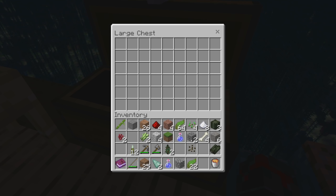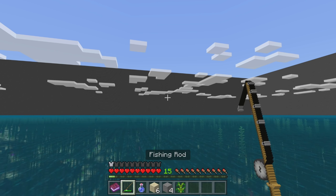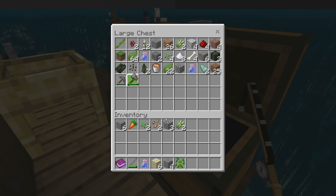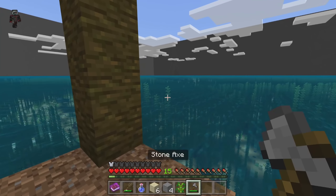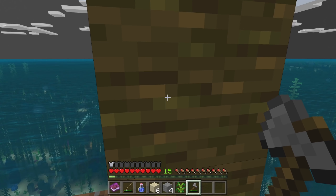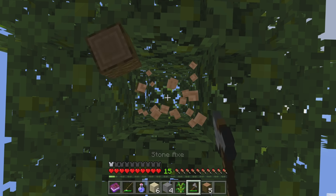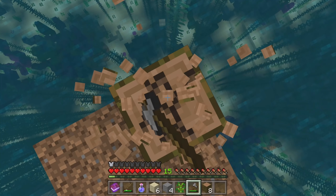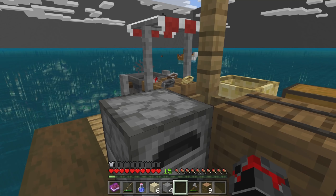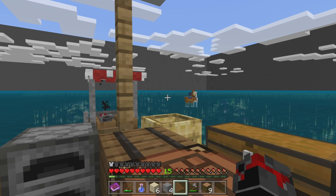We got a banana wood sapling! Oh my gosh, we finally got one! And look — our tree finally decided to grow too! That's exciting. Let's chop down our tree and plant the banana wood sapling. It's different and special to this modpack. I'm glad this tree finally grew — let's plant our banana wood sapling right there. Oh, I like things that are different and modded and new!